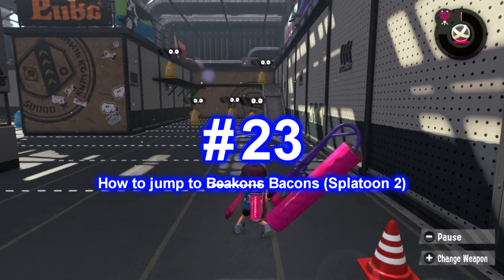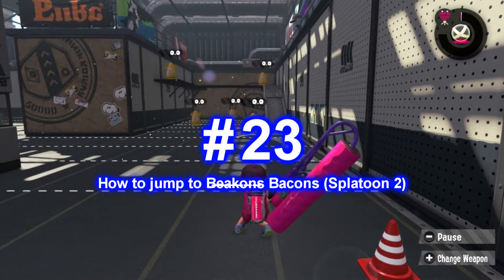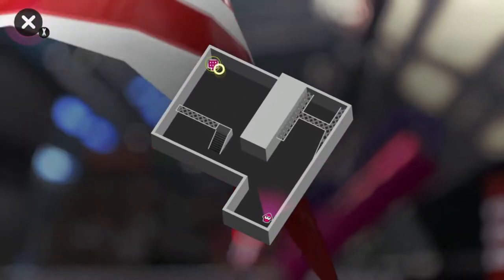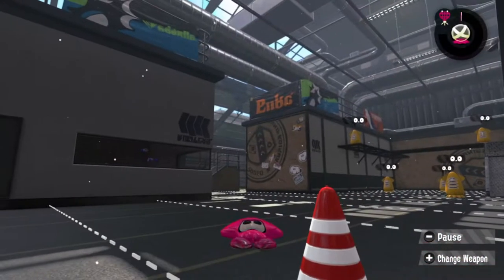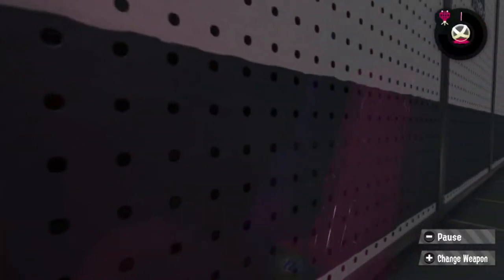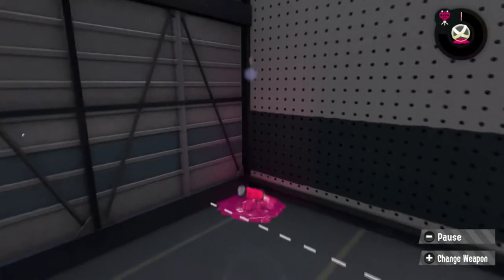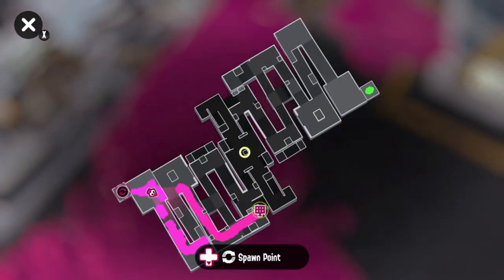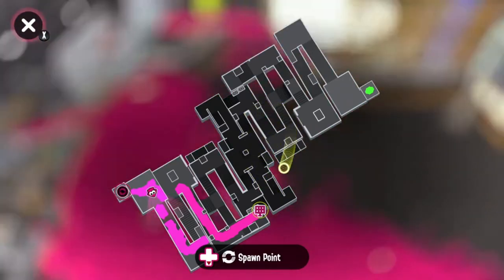Number 23: how to jump to beacons. If you have motion controls turned on, you can move your cursor over the beacon and select it. If you have motion controls turned off, you can just use the right stick to move the cursor.